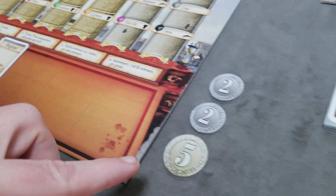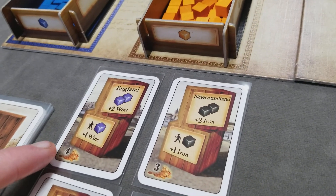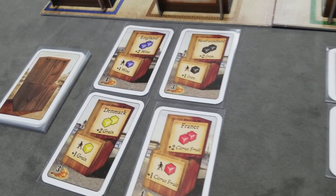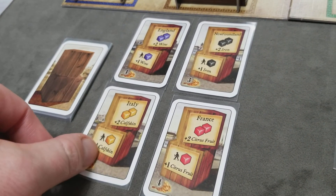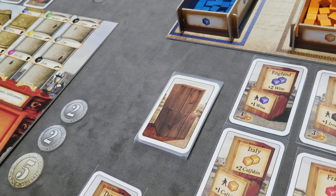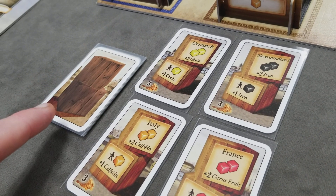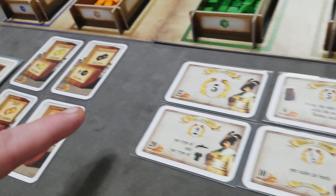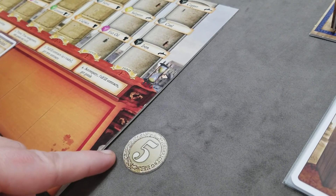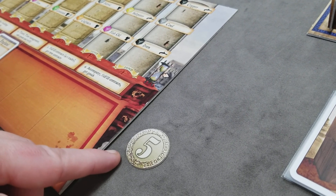Also during the invest phase, players can use any of their available money to buy bonus cards or building cards. The required cost is indicated on the lower left on both types of cards. They can buy as many as they desire. If a card was purchased, another card would immediately get flipped over, and the player is able to see it and also purchase the card that was just flipped over if they desire and they have the remaining money. The cost of any purchased card is simply returned to the bank. Bonus cards provide goods bonuses during the travel phase, while building cards provide end-of-game victory points. Finally, at the end of the invest phase, players are not allowed to save more than 15 money, so if they end the invest phase with more than 15, they'd have to discard down to 15 maximum.